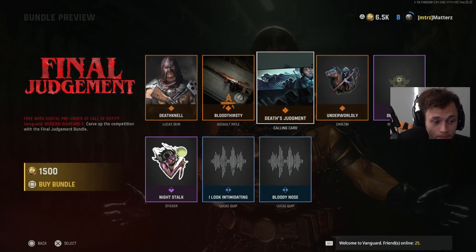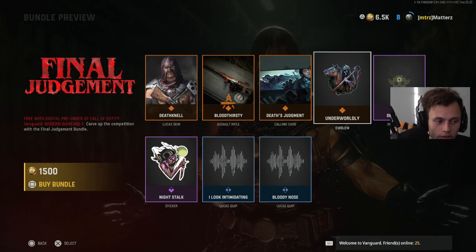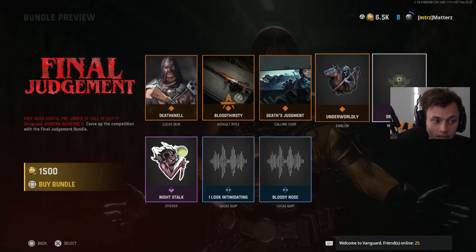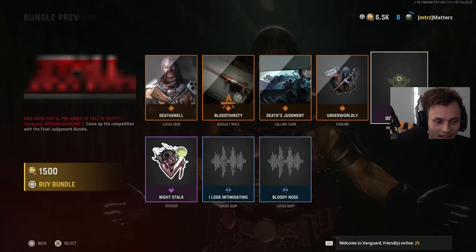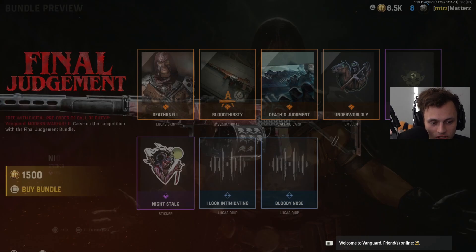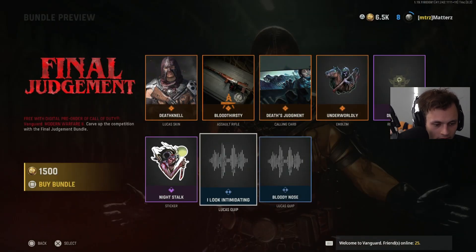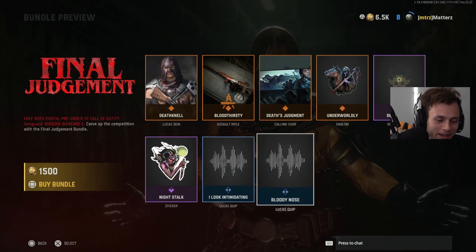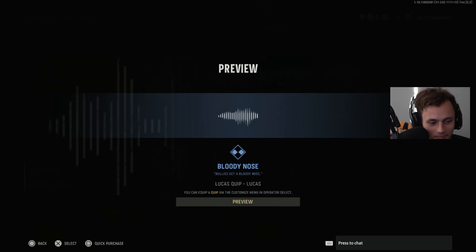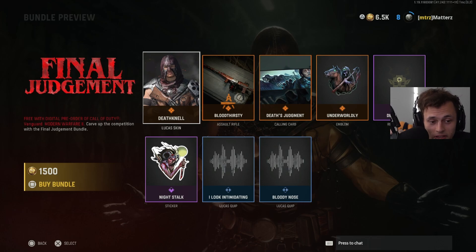We have a calling card called Death's Judgment — calling cards are always okay, never too exciting. There's also an emblem called 'Underworldly,' a Devil's Head reticle — I never use different reticles but it fits the theme — and a Night Stalk sticker. There's also a Lucas quip in there as well.